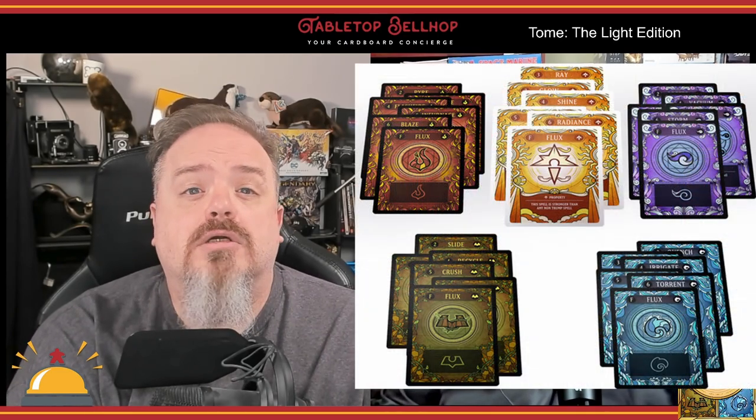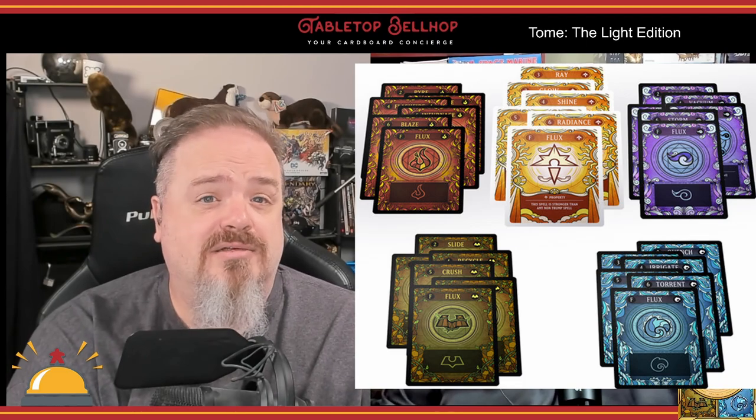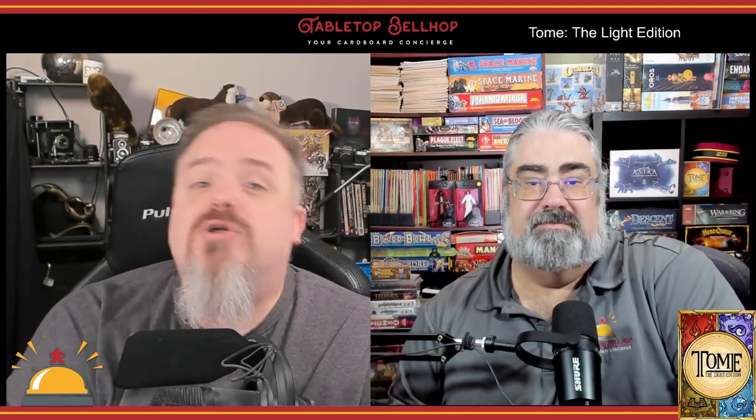In addition, every game has a special suit included which isn't affected by the chain system. Tome: The Light Edition comes with four standard suits — fire, earth, wind, and water — and the special suit: light, thus the game's name. The Gold Codex expansion contains two more standard suits: wood and insect, and the special suit: gold. Future versions of the game will include more standard and special suits, and it looks like Tome: The Sound Edition is what's coming next.